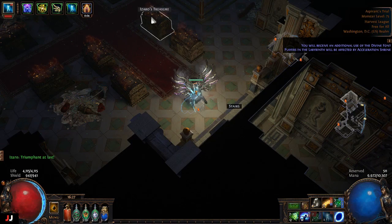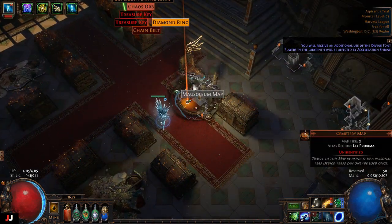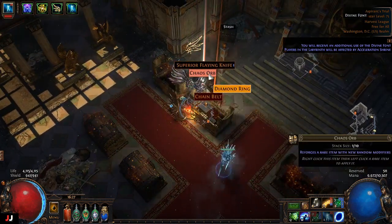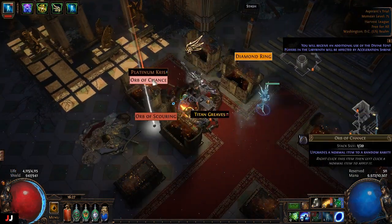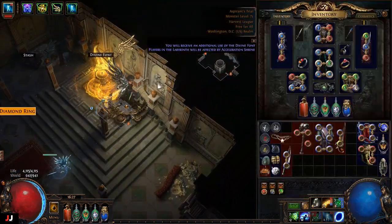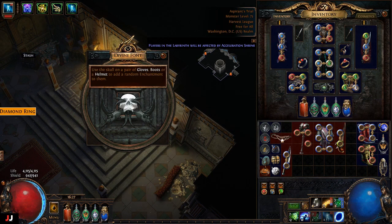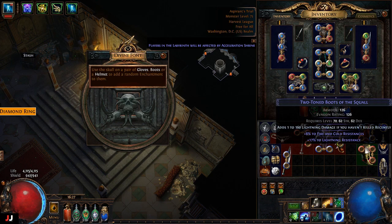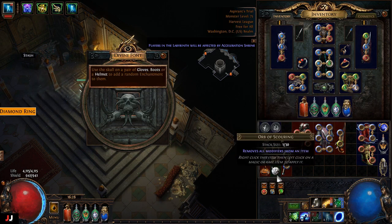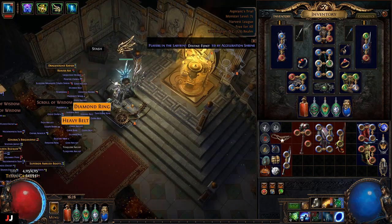Next lab — three keys, some maps, some more keys, and lots of uniques. We got a double enchant — I'm sure both of those will sell, probably half an exalt to an exalt each. For loot I got one chaos plus probably a couple alchemies with the uniques.